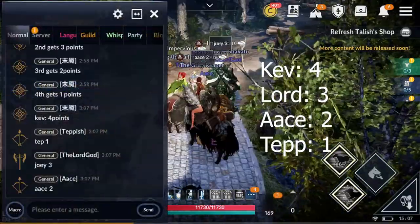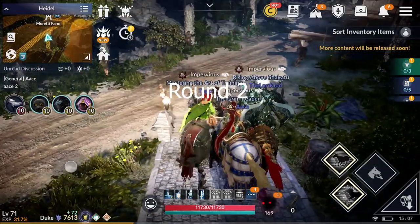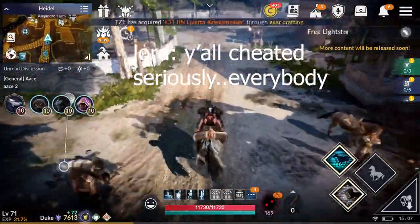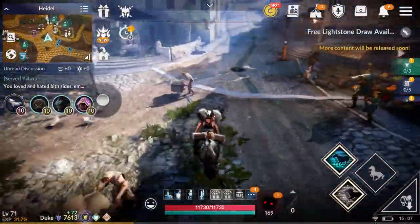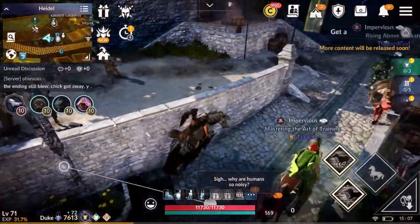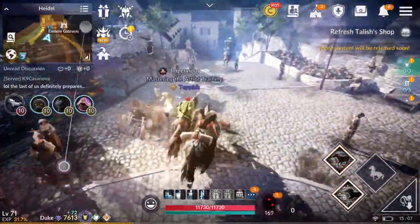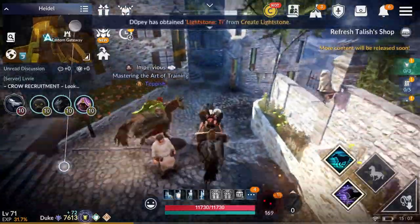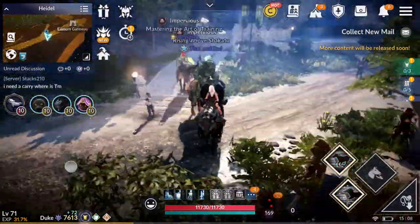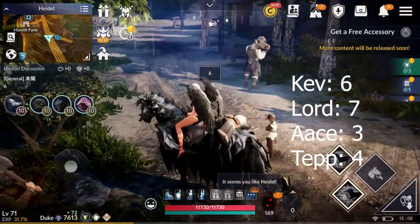Who got what? I know Lord got second place. Who got third? I came in last. Tep got left and I was second halfway too. That is exactly how I expect this thing's gonna go — me, Lord, Ace, and Tep. I'm gonna get first in this next round. Alright, let's write down our scores. Okay, three, two — you guys good? Alright, ready for round two? Oh yeah, let's do it. Three, two, one, go.